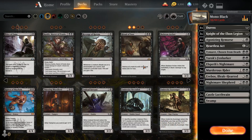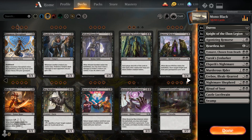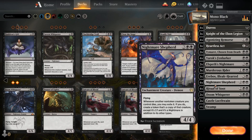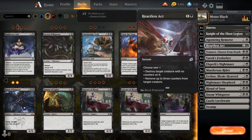We have to play four Ritual of Soot so we don't auto-lose to mono red and other aggro decks. Right now we only have 17 creatures, which is not ideal since we do want to win with creatures. We need a few more, so Doom Whisperer is a very good finisher. We also have Nightmare Shepherd, one Erebos, and more removal.